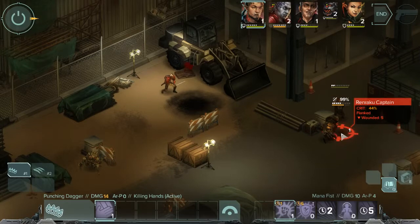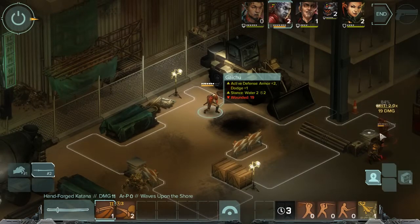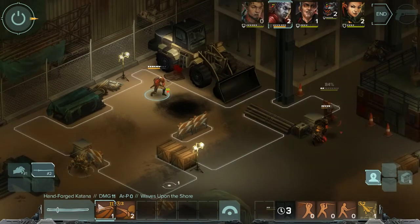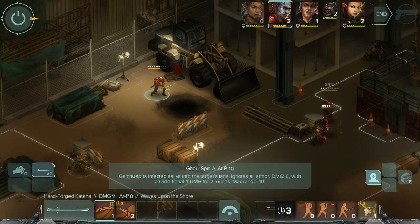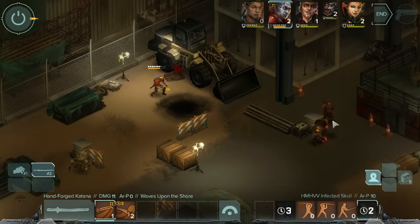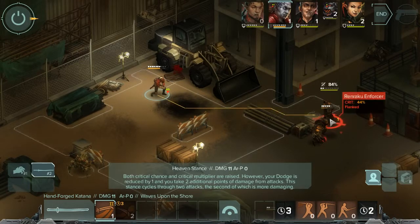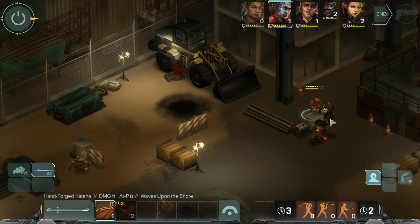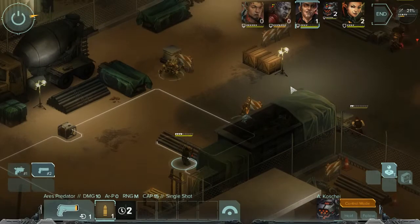We'll try Manifest since it's here - 19 damage, that's better, Sean. Now, Ghoul Spit ignores all armor, range of 10. We missed with the Ghoul Spit, unfortunately. Let's get to slicing. Gaichu's off his game today.